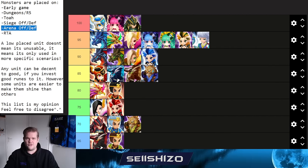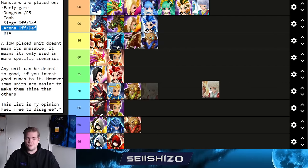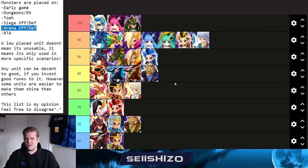Moving to Pioneers: Woosa lands at 95, possibly 100. He's very good early game for safety netting, usable in dungeon teams, TOA, and is exceptionally strong in siege offense. He's also seen in arena offense and RTA. His high base speed, immunity, and strong heal make his kit very complete. Build on Swift Will or Swift Shield — speed, HP, HP as main stats.